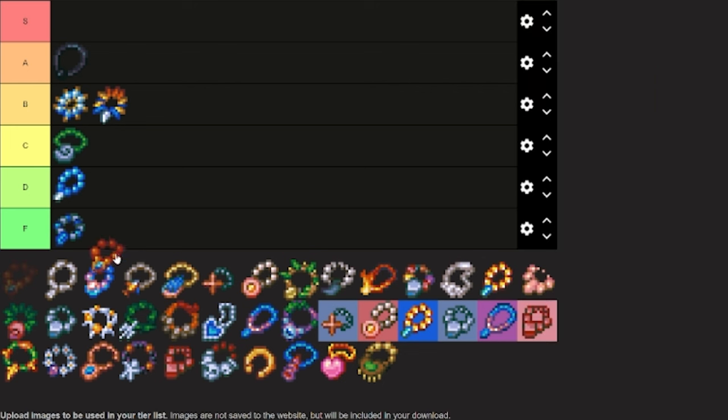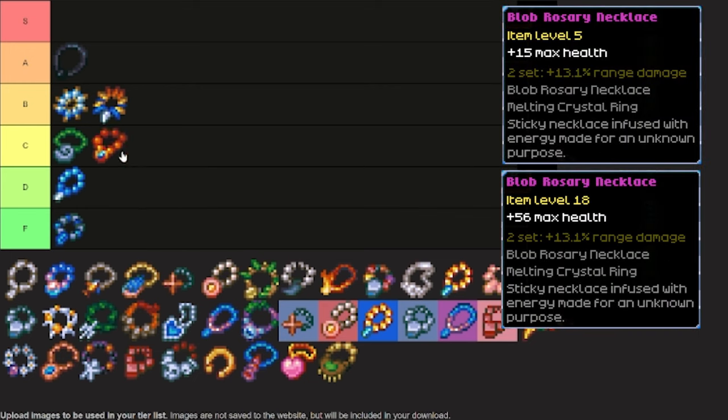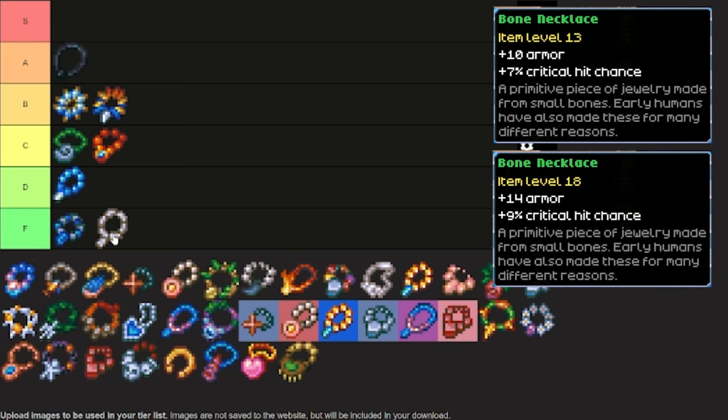The Blob Rosary Necklace is next, and this one I'm going to put into C tier, as the upgrades for it are solid, and by the time you upgrade it a bit, they can stack up to endgame numbers. However, you are more likely to replace this with something else that fits your build better, so it's unlikely that you will level it up to 18. The Bone Necklace is next, and I'm putting this one into F tier. Though the necklace itself is fine, the upgrades are just too much cost for too little reward.